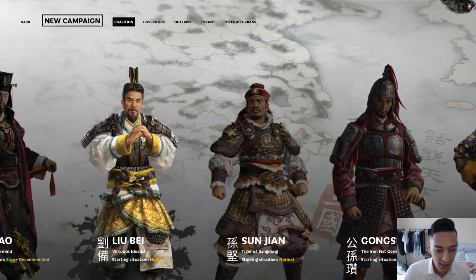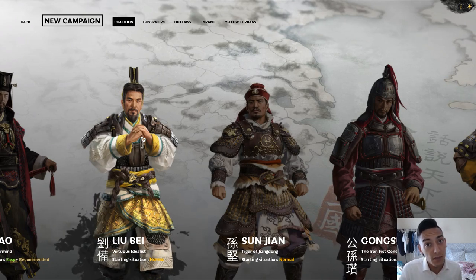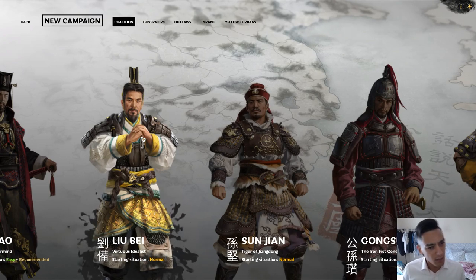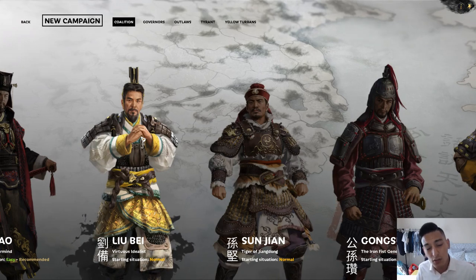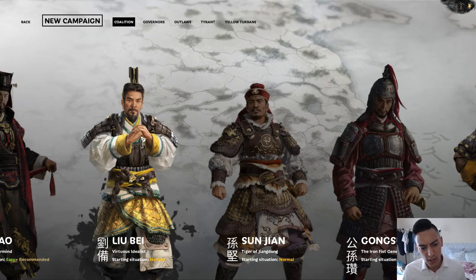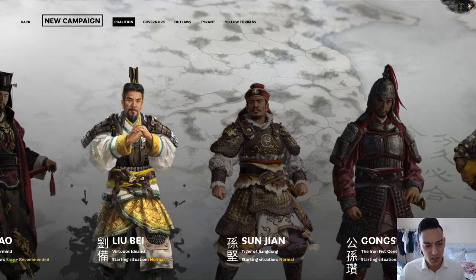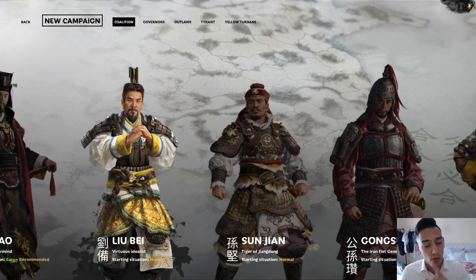Liu Bei is actually an uncle of the current Imperial family of China in this game and within history as well — probably loosely related through a bloodline. His starting situation is quite difficult; he starts off with no power base and a small army, though he does have the support of Zhang Fei and Guan Yu.